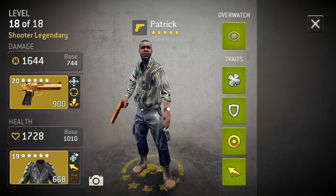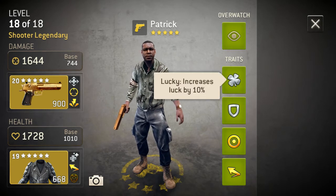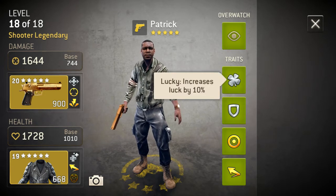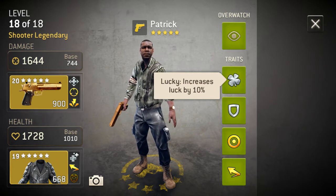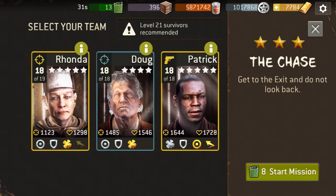And then my shooter — he's got 15% dodge times two, so 30, plus the 10% there. So he's got 40% dodge and he's got 100% interrupt. And he's got a level 20 gun. So there we go.